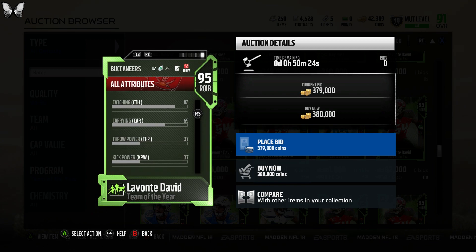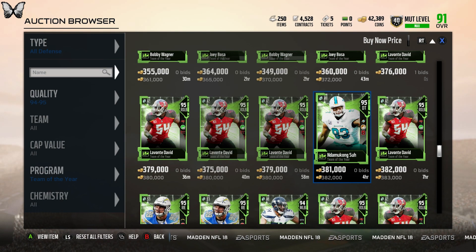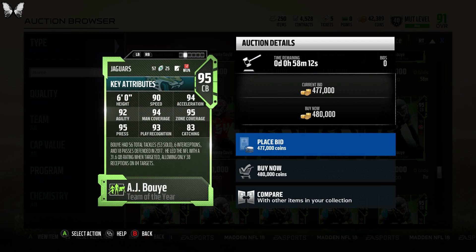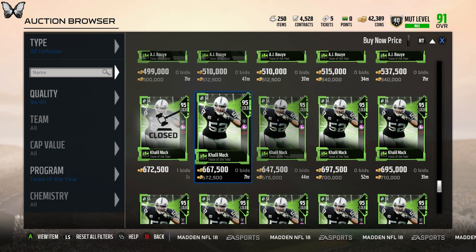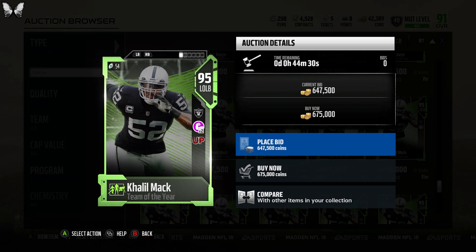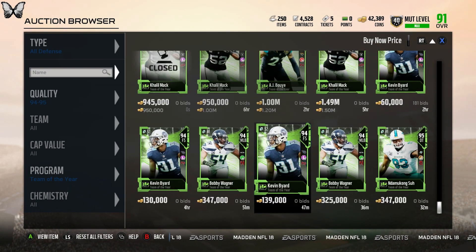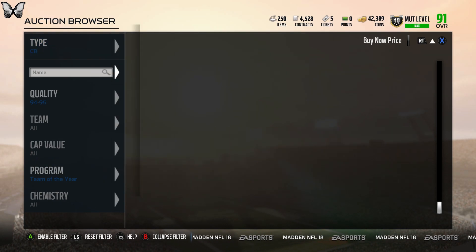Lavonte David has 87 speed, 94 play rec, 94 tackling, 87 block shed, 93 hit power, and 92 zone coverage — really good zone coverage player with Secure Tackler chemistry. AJ Bouye: 90 speed, 95 zone, 94 man, 93 play rec — also a good card, though not a super amazing corner without a lot of hip power. Khalil Mack looks really good too — I think he's the number two card I want. 88 speed, 95 block shed, 96 finesse move, 92 power move. I need a left outside linebacker so this card would fit perfectly.